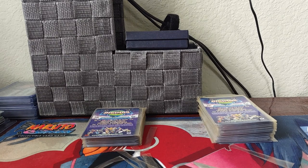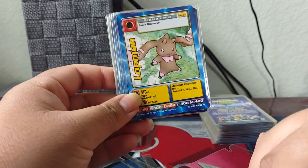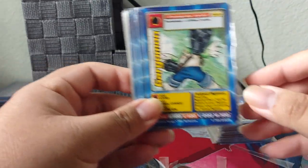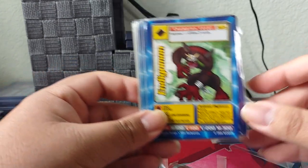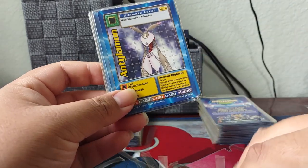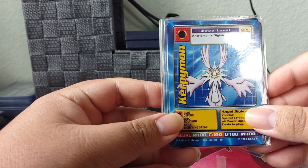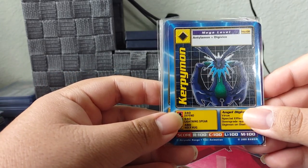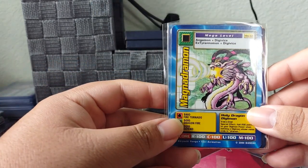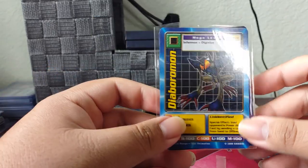I'll show you the full set right now, if you just want to see it. We have Terriermon number 1, Lapmon number 2, Gargomon number 3, Indigomon number 4, Rapidmon number 5, Antilomon number 6, Kirpimon number 7, Kirpimon number 8 which is the dark version, Magnamon number 9, Magnadromon number 10, Infernomon number 11, and finally Diaboromon number 12.